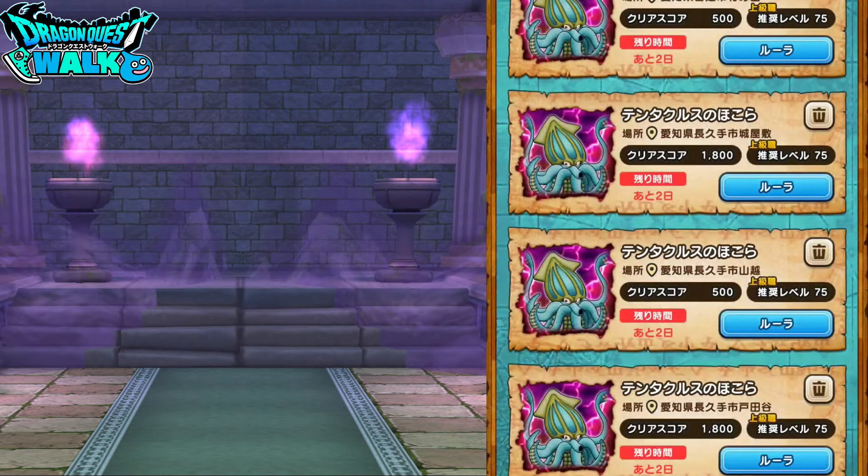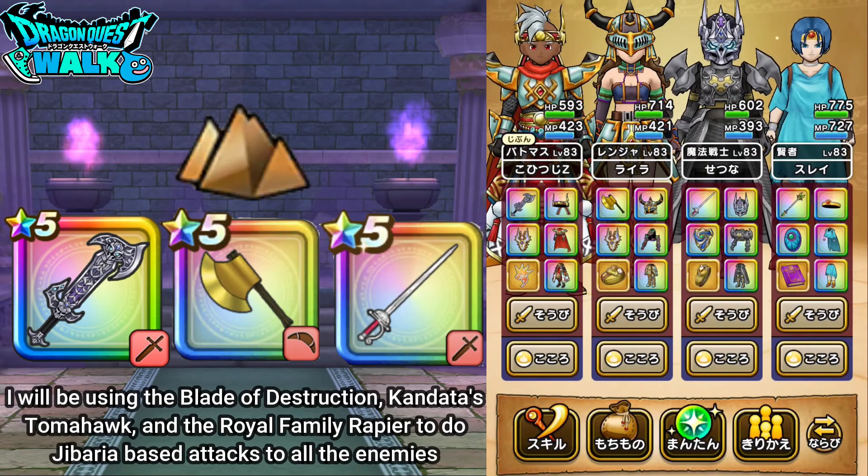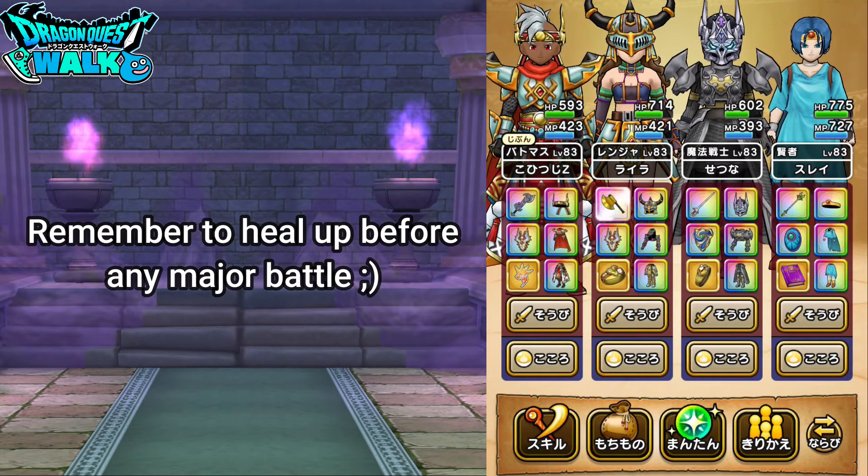Going back to my team: with my Battlemaster I'm going to have the Blade of Destruction, which does a lot of damage to all the enemies. My Ranger is equipped with the Conduct as Tamahawk — that's Jabariya-based physical technique damage. For my Armamentalist I have the Royal Family Rapier, which has Earth Swing for Jabariya-based damage. I'll use Force Burst along with that to increase damage and get Force Breaks. First I want to heal up, so I'll be right back.